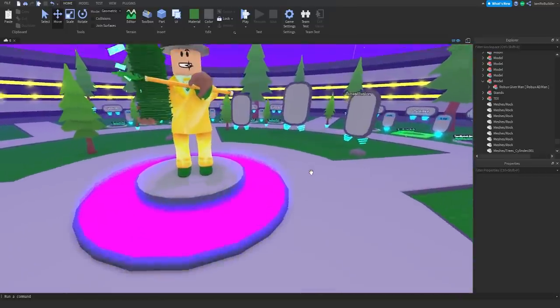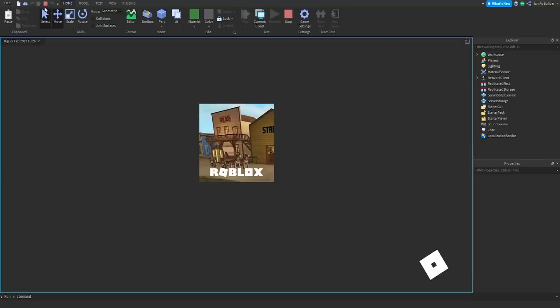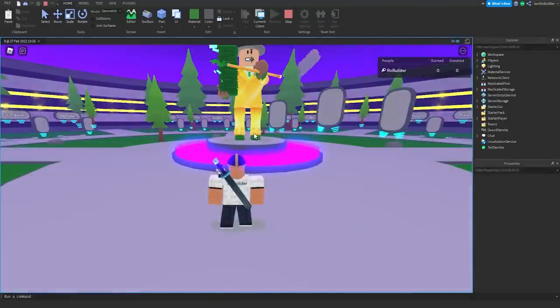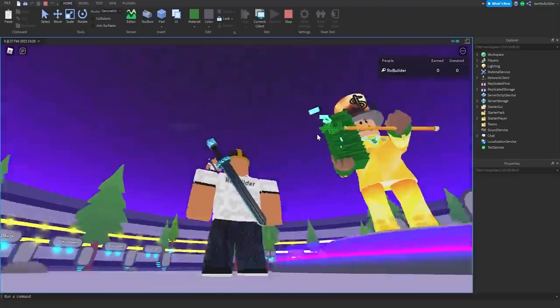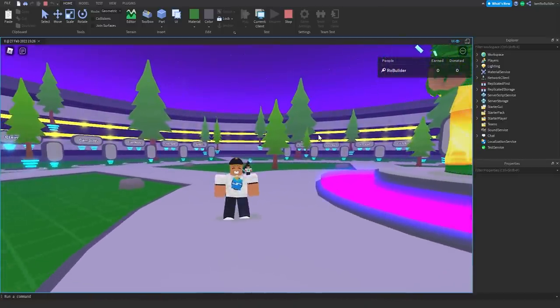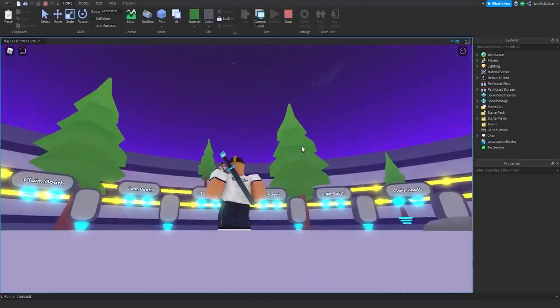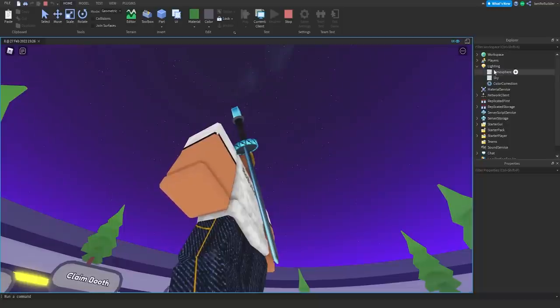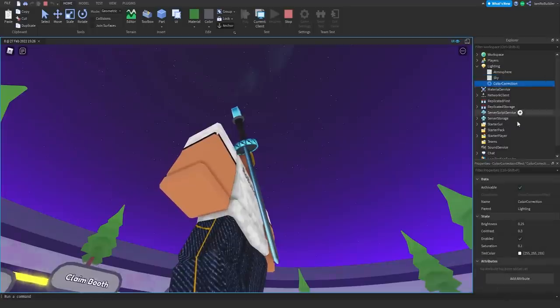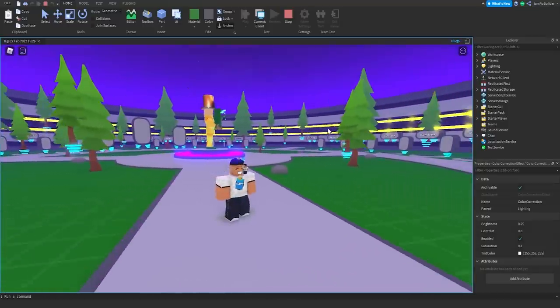Your boy is back and guys, I'm pretty happy with how this map turned out — very simplistic but I love the feel. Check this out — if we click play, it's just a really nice open world. Ignore the unanchored stuff up there, I gotta throw that away. I think I did a really good job — not to pat myself on the back too much — but I think I did a great job with the lighting in this map. I really like it.